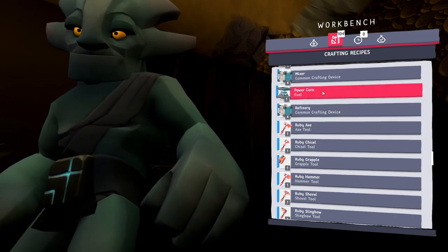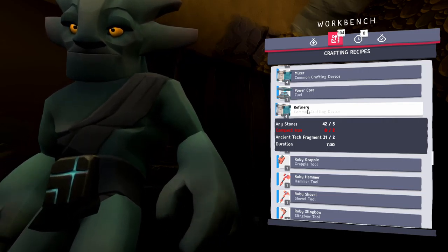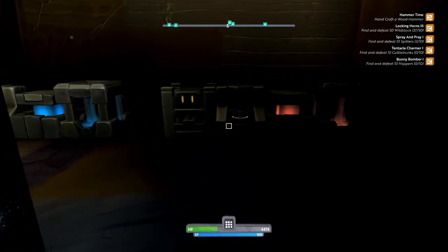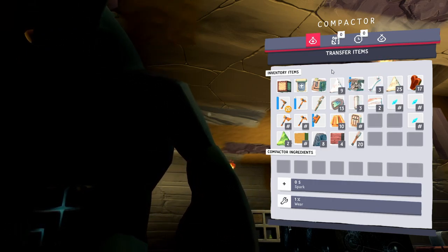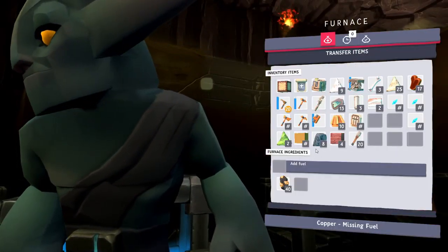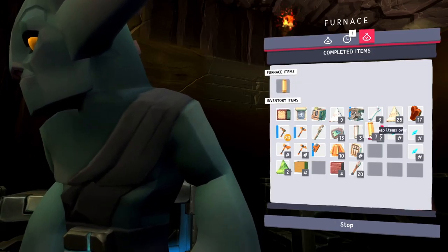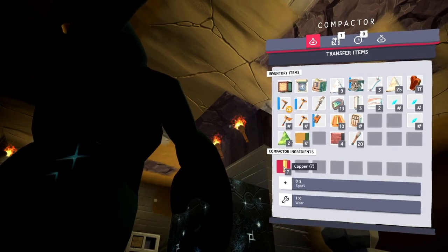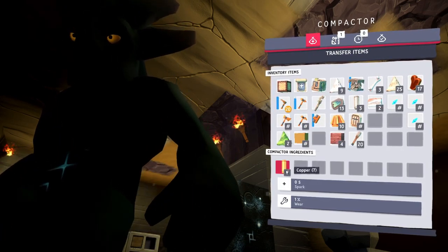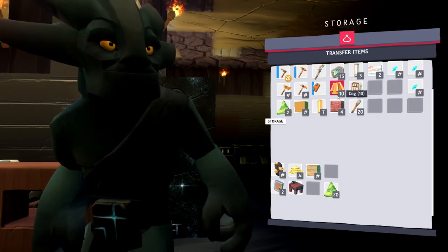So unfortunately, we're not going to be able to do the power core today — and that sucks. I'm going to work towards the refinery instead; I'm not sure what it does or what it's for. What I did put together was the compactor. In here you put in your iron or copper, and let's check on this — we're out of fuel. Let's put our medium coal back in and start making up some copper. Let's see if there's a compact copper — yes, there is! I don't have any recipes that call for that yet, so I'll store it.